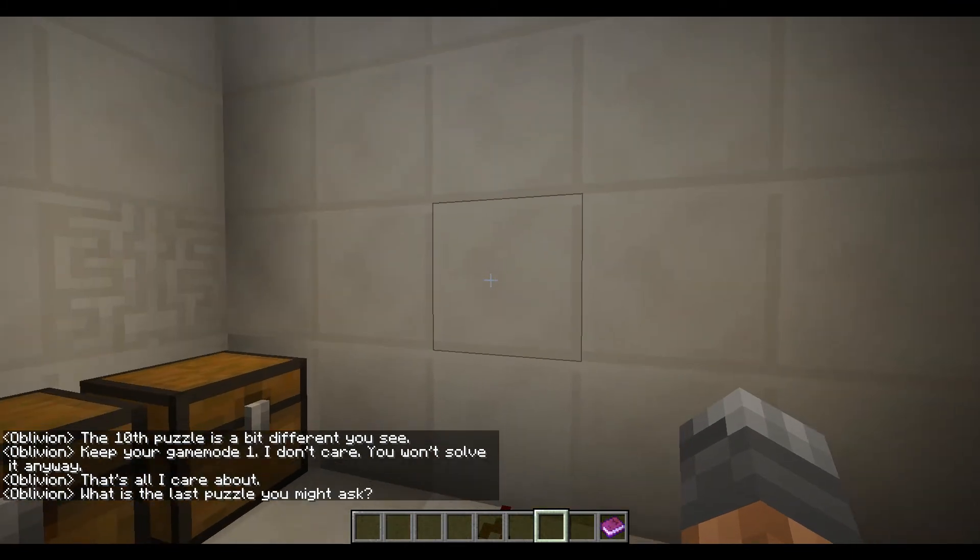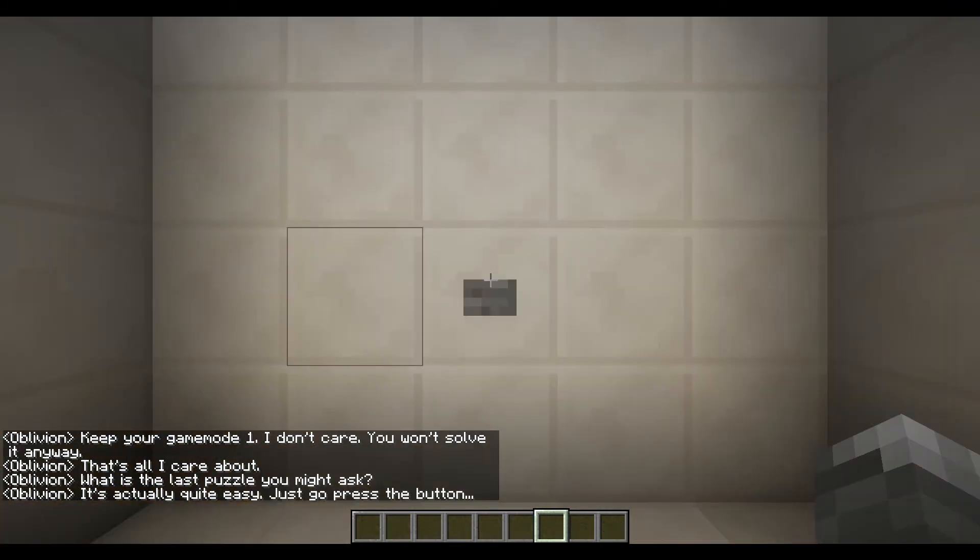What is the last puzzle you might ask? It's actually quite easy — just go press the button. I think the game crashed. Oh yes, it definitely crashed. That's interesting. I thought I had one more puzzle to go, I thought it was on puzzle 8. Now I feel bad that I didn't do this at the end of last episode. I have one more now and it's really short. This crash seems suspicious — is there a way to intentionally crash the game?